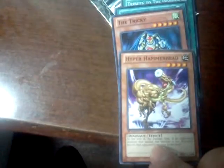Now onto the second pack. Commons got Hyper Hammerhead, The Tricky, Shurok Protops, Creature Swap, and a Star Foil — Tribute to the Doomed.